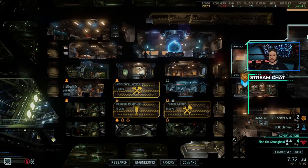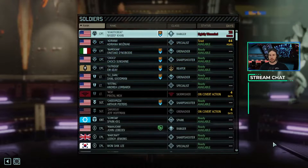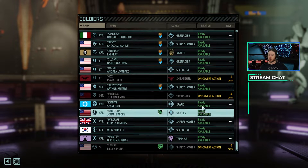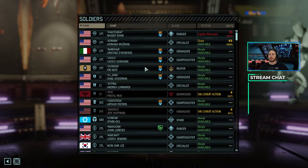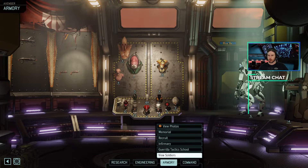The very last thing we're gonna do is jump into the armory and take a look at our soldiers. Nassif is not particularly badly wounded. Adriana is about to come back online. Everyone else is more or less good to go. I do want to start using these lower ranked folks pretty soon, but I need to get at least one of these folks up to Major so that I can finally finish hunting the Chosen Assassin.